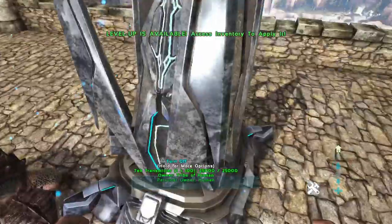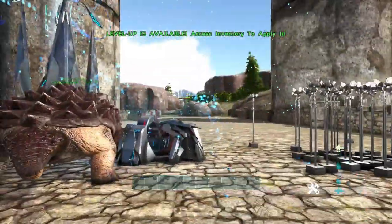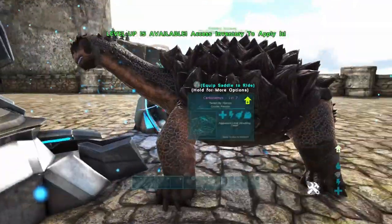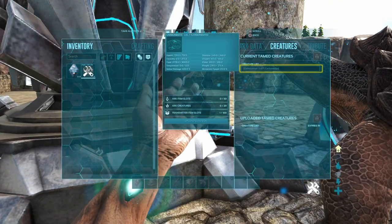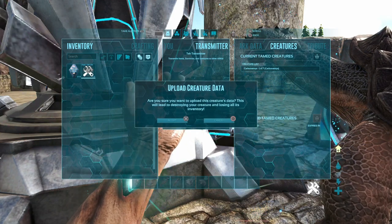And you guys are just going to need a tame and a transmitter. So let me teach you guys how it works. You need two people or three people. Three people is a lot easier — one person to turn on tech journey — but you can do it with two people, you just have to be a lot faster. So one person's going to be in the transmitter or the obelisk uploading the tames. And while this person's in here, it's going to be like three, two, one...